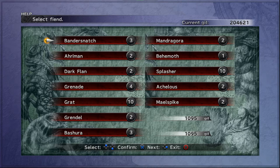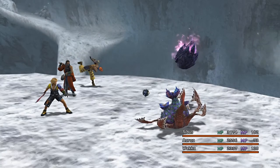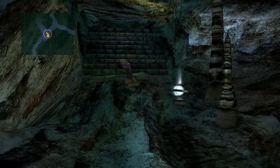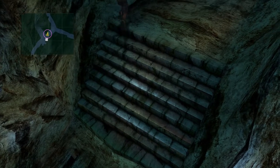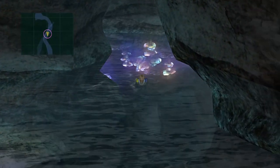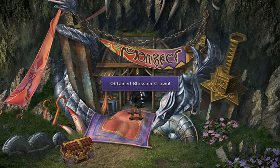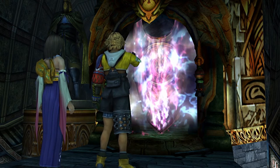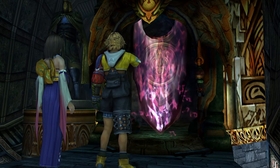Do take note that the Fiends Grenade and Grat only appear at the mountain trail part of Gagazet, while the rest can be found inside the mountain cave. Don't forget to also check the water areas, as you can catch 3 Fiends from there. Once you have done it, the Keeper in the Monster Arena will give it to you as a reward. You can then use the two key items to remove the barrier and get the Magus Sisters.